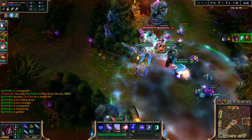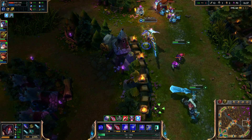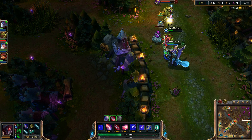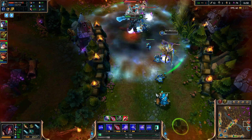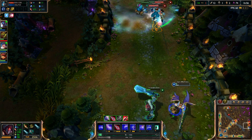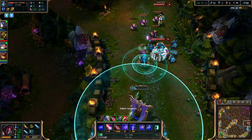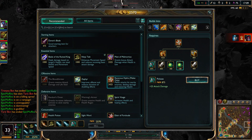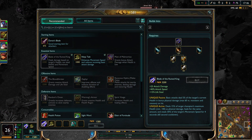I accidentally popped my ult, but whatever. I healed but didn't even get my auto attack off — he would not have stunned me that fast in a real game, I would have gotten at least one auto attack. That was dumb. Mistakes happen on bots too.